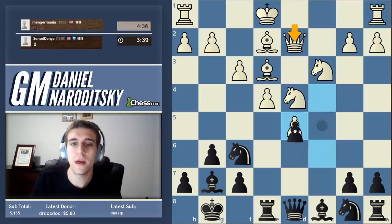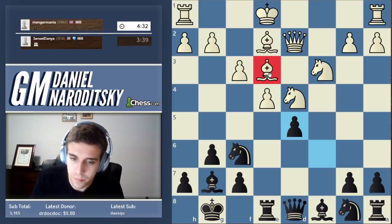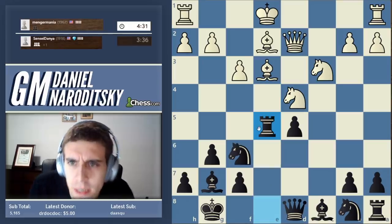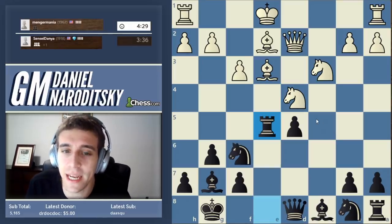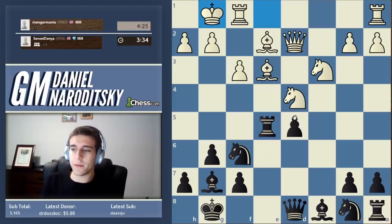He plays it correctly with queen d2. We've got d5 anyway, because even though the bishop is defended, it's still very flimsy. e5 just gives up a pawn — that's definitely not the best way to play it. We've gotten everything: we've opened up the e-file, which we wanted, and we've won a pawn.